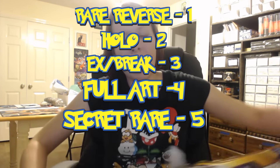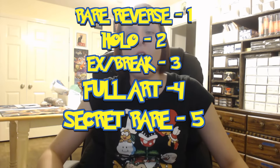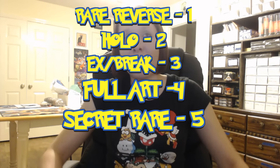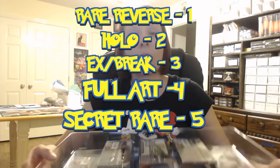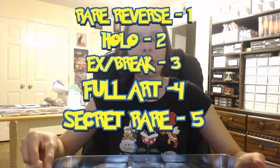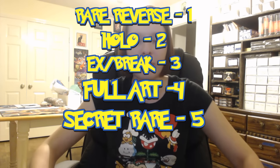Let's start at the bottom: Rare Reverses are worth one point, Hollows are two, Exes and Breaks are three, Full Arts are four, and Secret Rares are five.